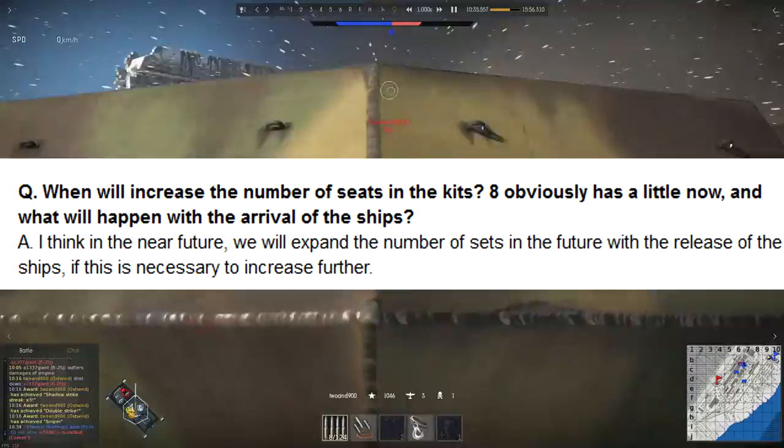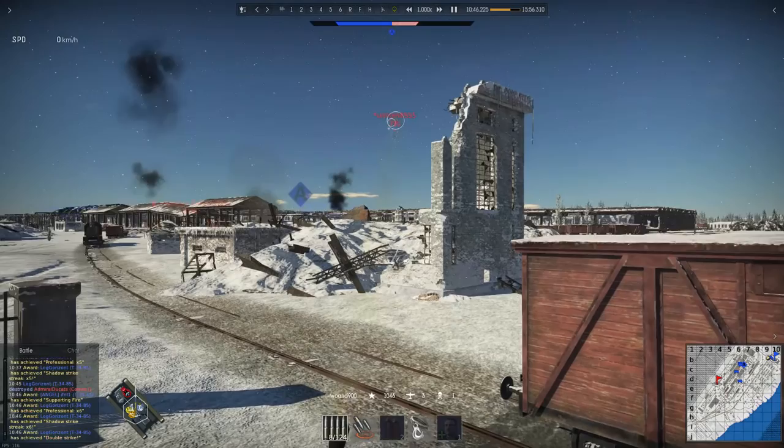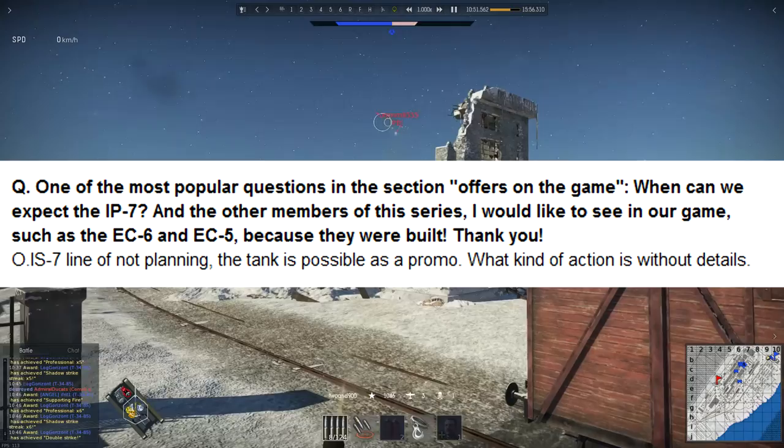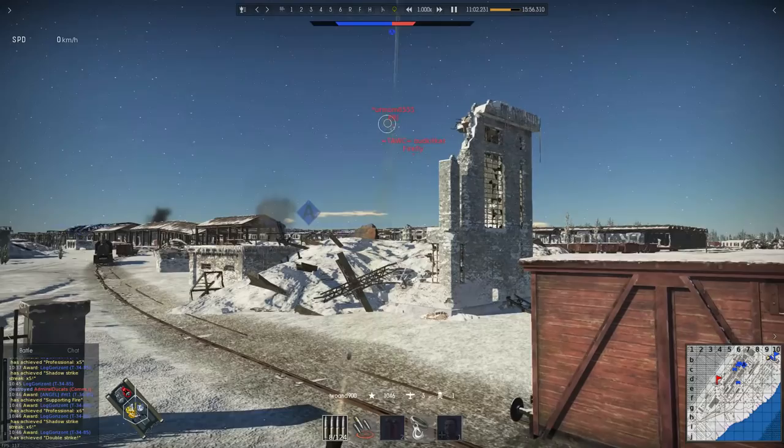The next one was a bit confusing — I think they were asking if they will increase the number of crew slots that you have. They replied with maybe, if it seems necessary, especially with ships coming up. If you have your airplanes and your ships, I can see where they're coming from. The next question was about the IS-7 and other prototype Russian super-heavy tanks. Apparently it's not being planned yet, but it's possible it'll be a promo thing, like the E-100 was.